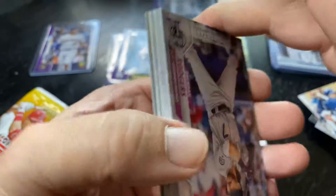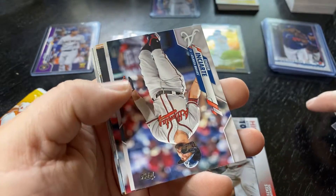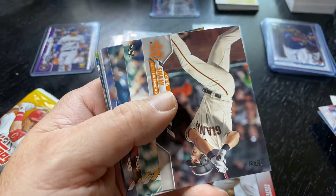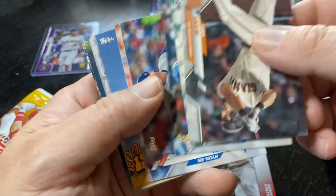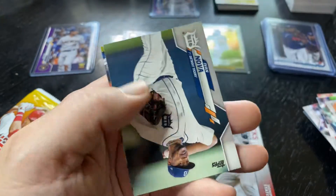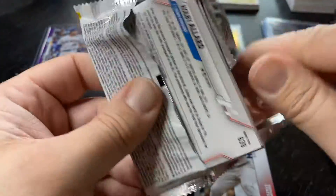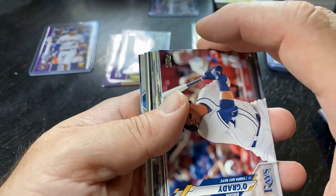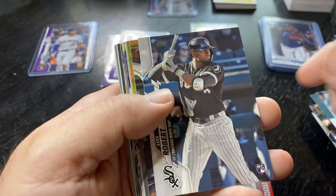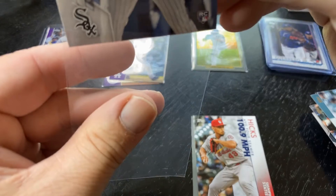We're down to two packs. I really appreciate you guys' support — please like, subscribe, share, comment. Gaining some traction, had a lot of people starting to like the content. Let's keep it rolling. Have a great weekend. Got four Bowman Blasters coming after that, and I'm done for the weekend. Here's a 1960s Frank Robinson, got a Ty Cobb. Last chance at a Louis Robert right here — would love to pull one more. Not a good chance, but let's see. And there it is! That was well worth those packs. I'm a pretty happy camper on this.